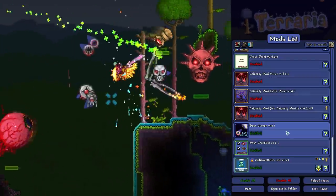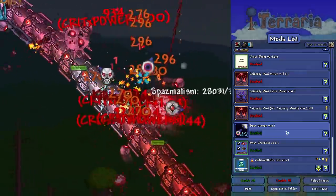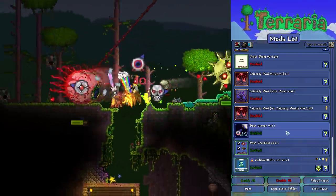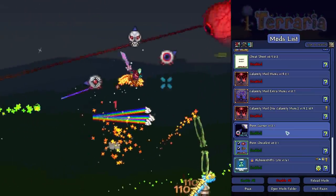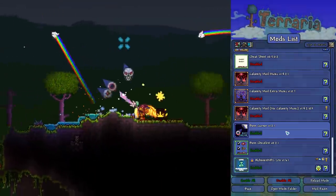Boss Cursor is one I've only recently started using, but I would say it's another one that could belong in Vanilla Terraria — it's so useful. It adds a little cursor around the player that will point to where the boss is, meaning you can do a lot of boss fights without actually using the minimap, which looks a lot cleaner, especially when you're recording a let's play. I haven't been using it for long but I would recommend it completely.